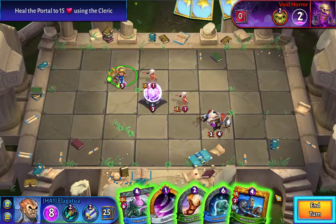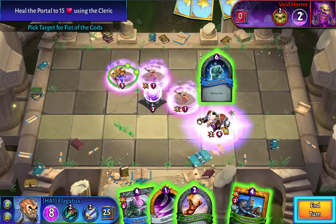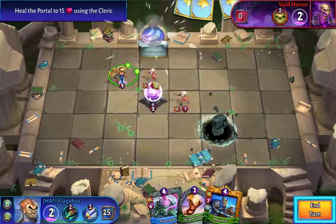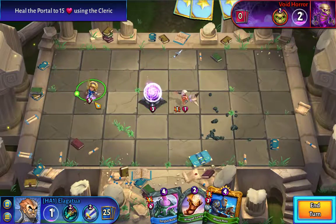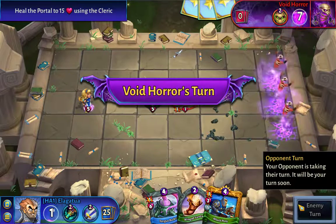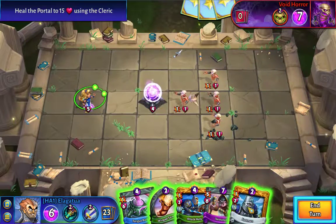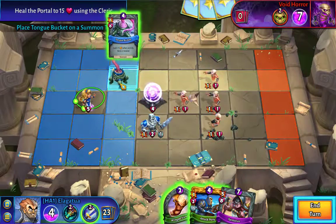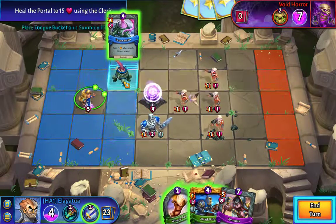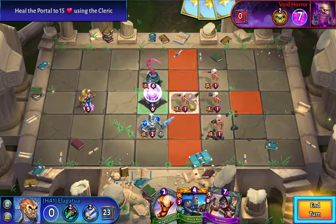So that wraith is pretty scary. What I might do is fist of the gods him, poke, and then heal. So I have the little 1-1 skeletons I can deal with. So now I've lowered the amount of melee space around this crystal, so you can only attack it with one of these guys at a time, because I'm blocking the top and bottom sides of it.